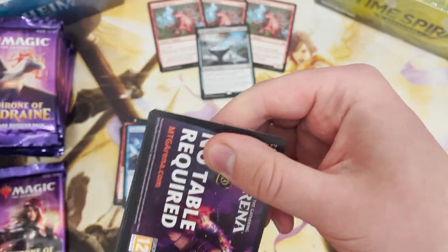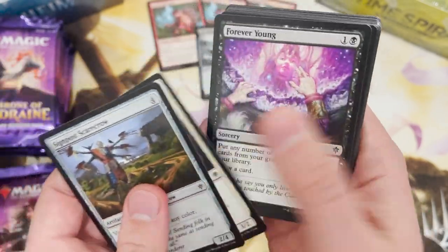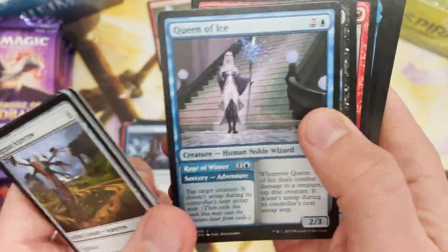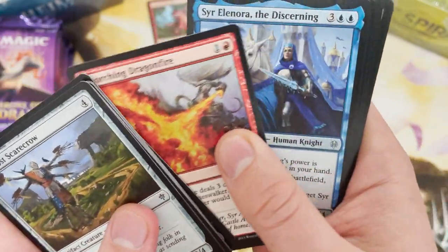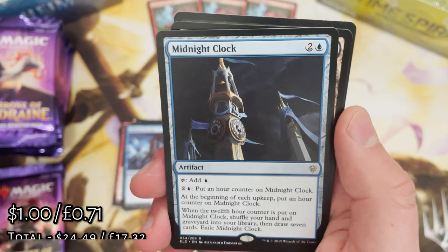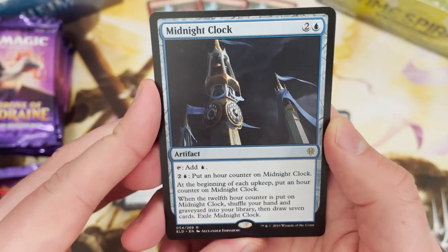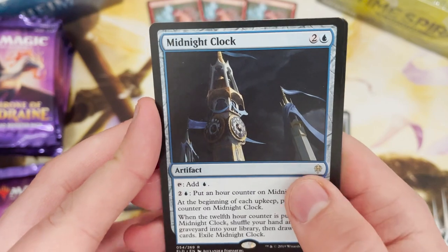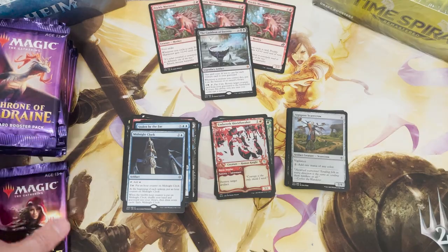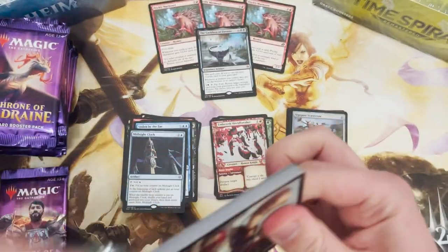Non-foil Signpost Scarecrow again. This set was great wasn't it - full of giants, full of knights, full of wizards, full of food - it was just great. Midnight Clock, another card you're going to see so much in Standard right now, really really cool. And a Stomp.